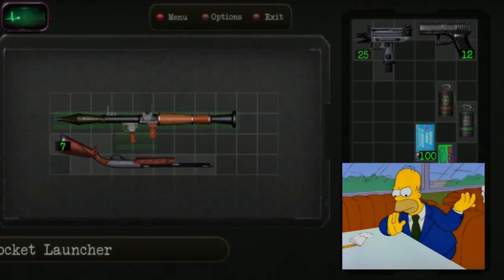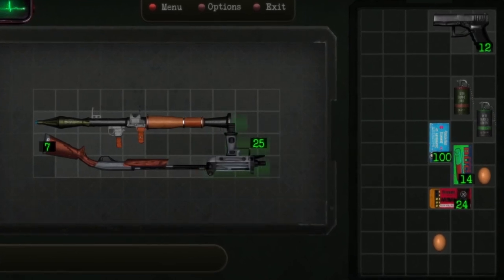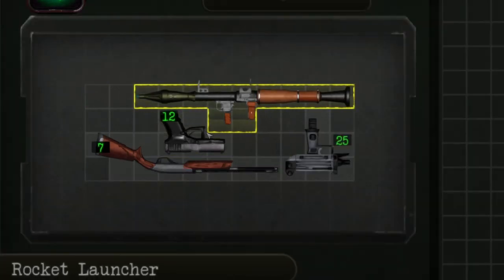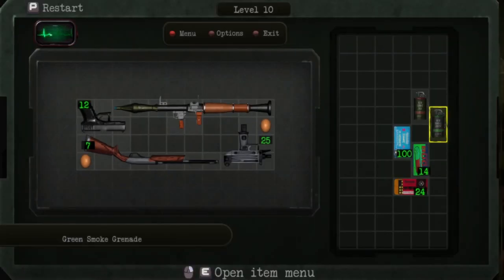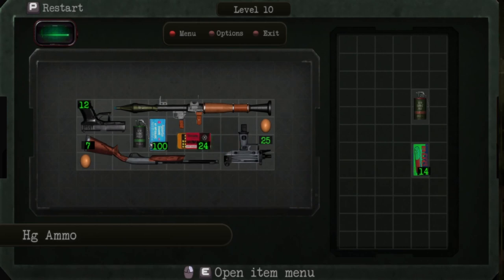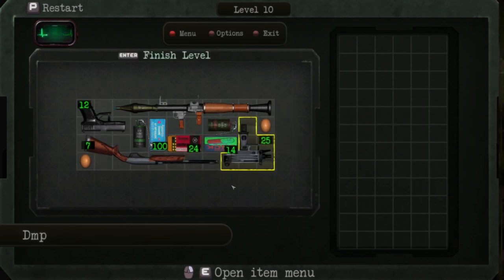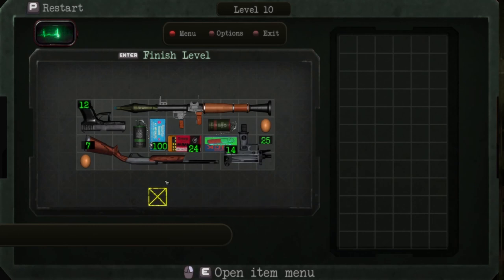No one's gonna judge you — no one but God is going to judge you if you cheat at one of those little tiny mazes. Here's where things get a little bit dicey. That looks like it has promise. That's not going to work... let's try putting that there. That seems a bit better. And then all we have to do is shove the rest of the ammo here — oh, that works out well. I also seem to recall that when I did this on stream it was a very different arrangement, so I think there's more than one way to solve one of these puzzles.